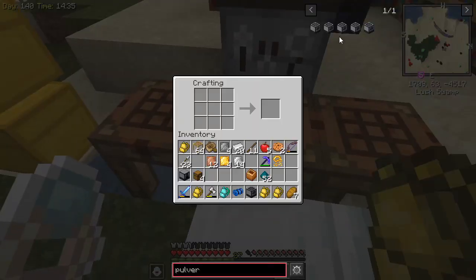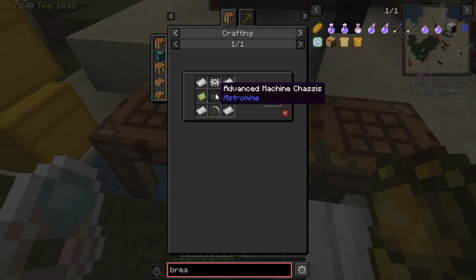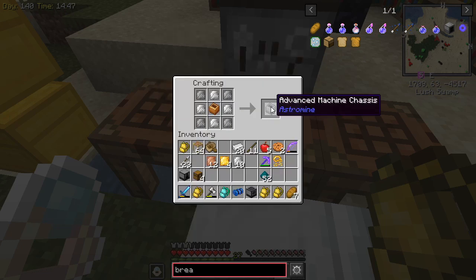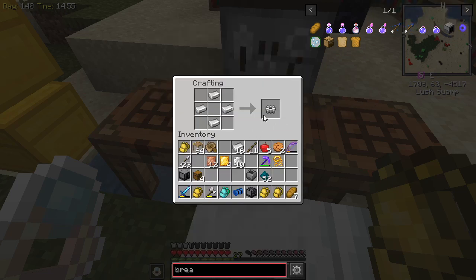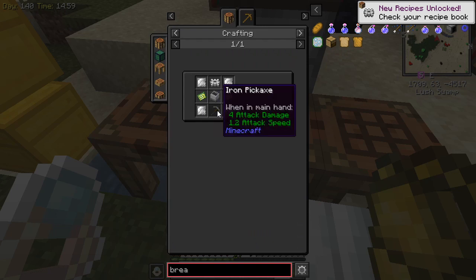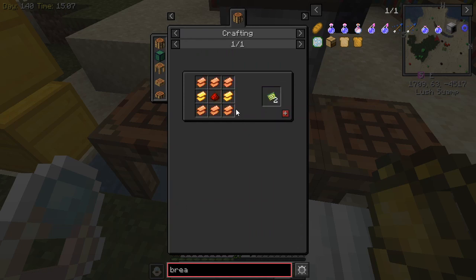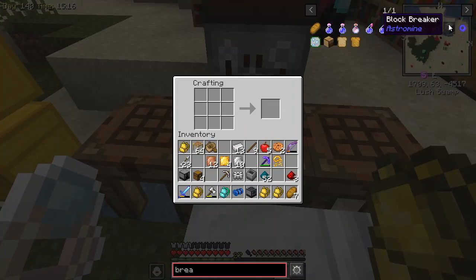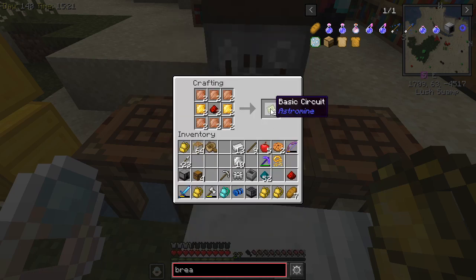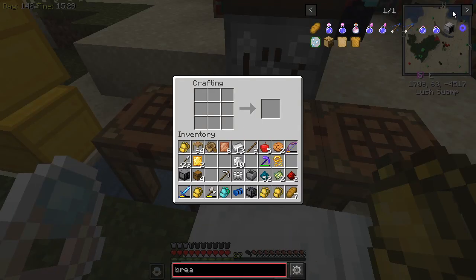Steel frames done. Back to our block breaker — we're trying to make the block breaker, which is right there. We need one of those and one more, and we need some redstone. We need to make one of those — one, two, three redstone, that'll work. Block breaker, redstone. Oh, we only need to make one of them. There's the block breaker! Now does the block breaker require power? Yeah, it do. The block breaker requires power. That's unfortunate.